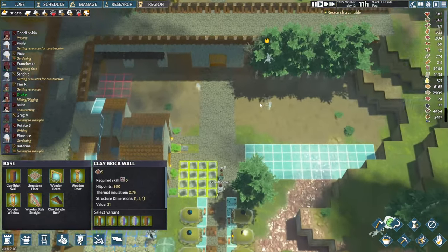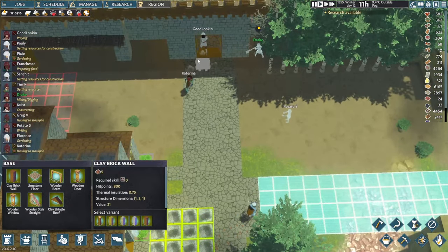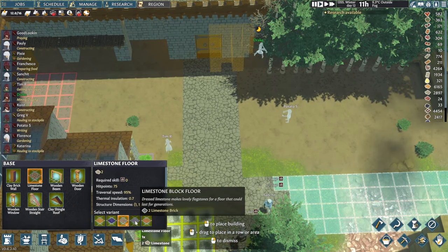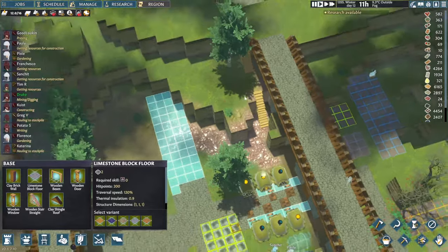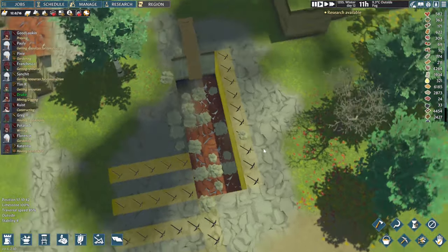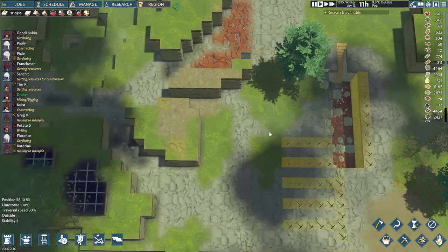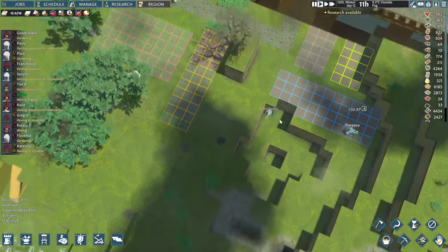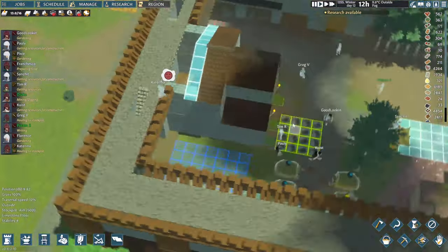Outside we've got pretty wide walkways. I'm thinking of making the center bit with a different floor — maybe limestone block floor — just to give it a bit of character. We also have a bit of a quarry here to mine some limestone, and it seems we've got a large iron deposit just underneath us, and even some gold. We might get our hands on that fairly soon.